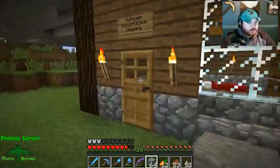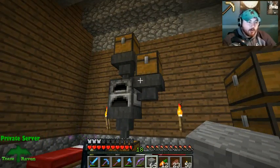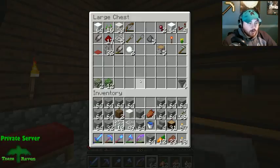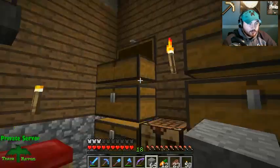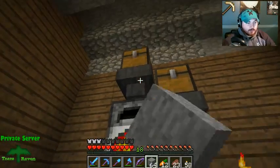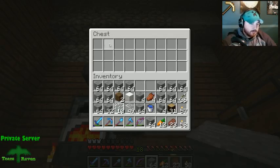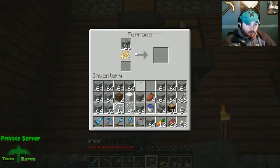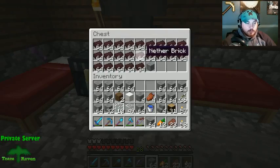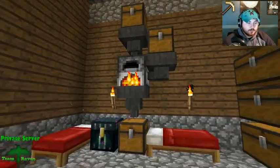I'll show you what I have — pretty much a setup so I can continually cook stuff while I'm in the area. You've got your furnace, and on top I put stuff that needs to be cooked — like my cobblestone. The side is where I put my fuel: coal, charcoal, blaze rods pump into the side. It all outputs out the bottom into this chest for collection. Pretty straightforward.